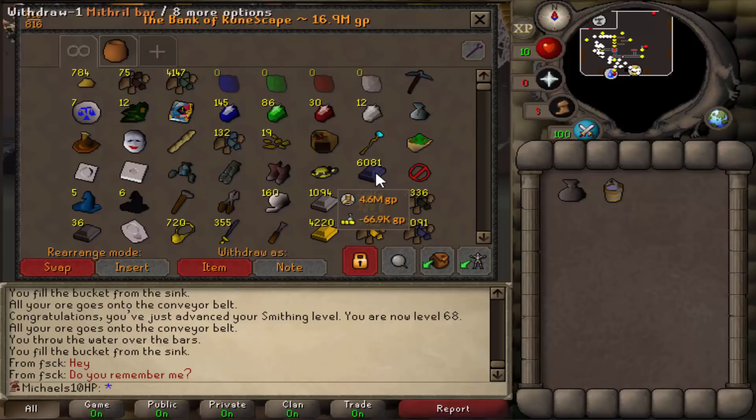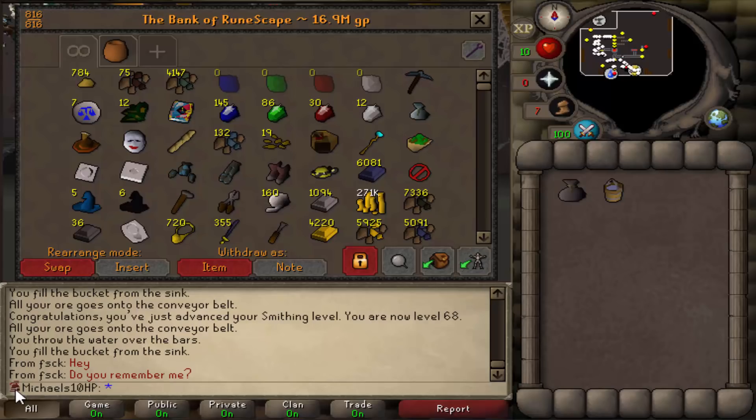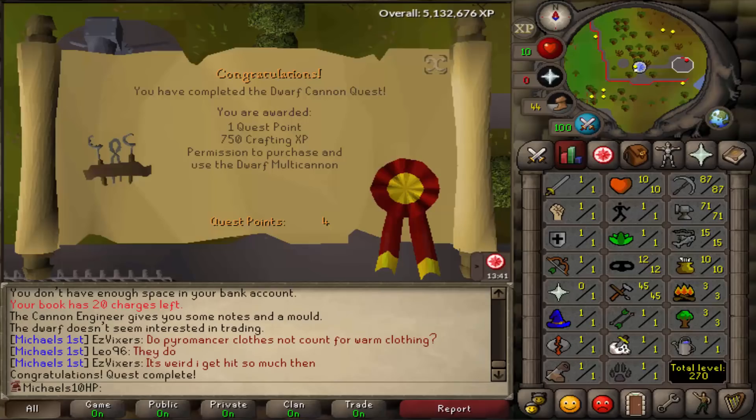That's like 1.1k to 1.2k mithril plate bodies, which should give me around 3 mil if I sell them to shops, and then I can afford a cannon. Then I'll do the Dwarf Cannon quest, make some cannonballs, and get some stuff done. I really want the ice gloves but I'm not sure how I'll get them while staying at one hitpoint hardcore Ironman status, because you need a lot of people to help kill everything. But first I have to get some range levels so the cannon has some accuracy.